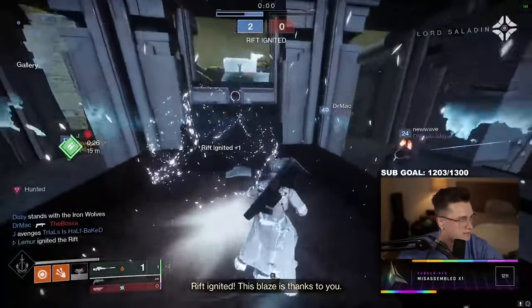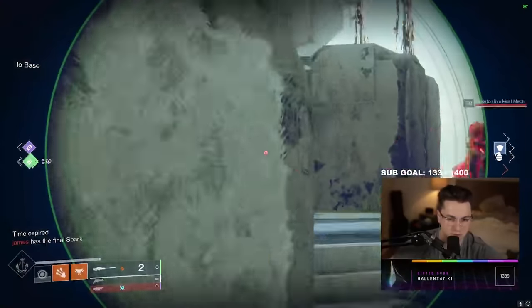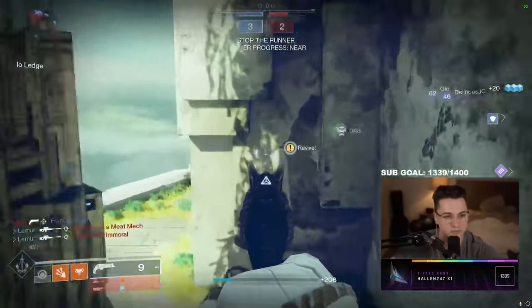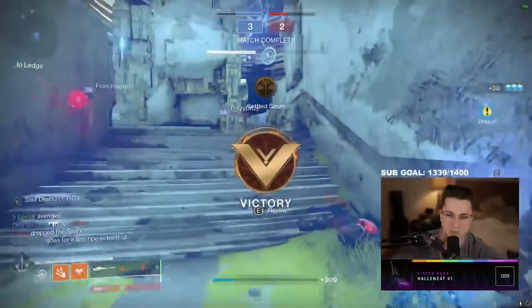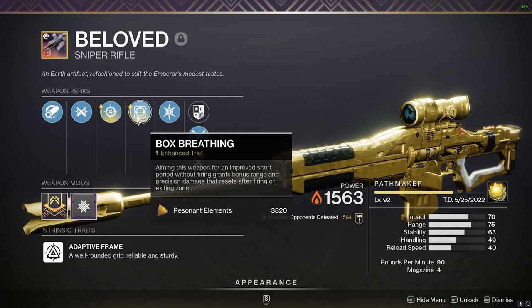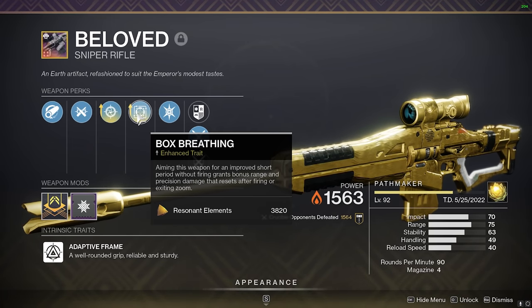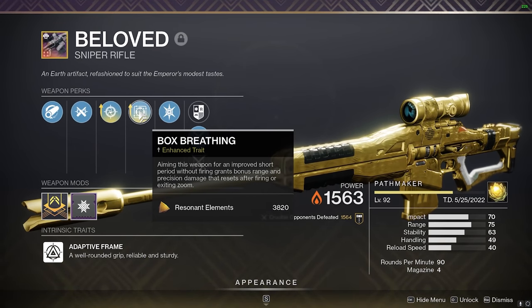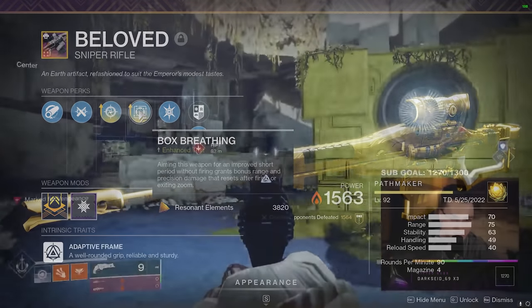So maybe broaden your horizons and try something like box breathing: 'Aiming this weapon for an improved short period without firing grants bonus range and precision damage that resets after firing or exiting zoom.' The enhanced trait on this perk is actually really not that worth it — all it does is decrease the amount of time for it to proc by around a tenth of a second, which is barely noticeable. If you don't have materials, do not worry about it. I think the only reason I made it enhanced was just for the cool gold border on the gun. All we need is the base perk — base box breathing is all we need.